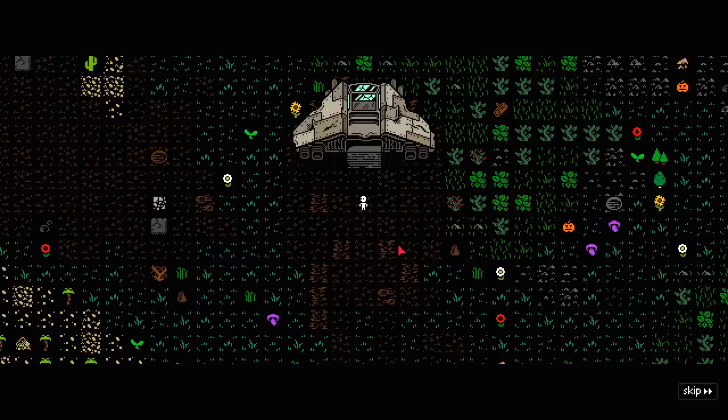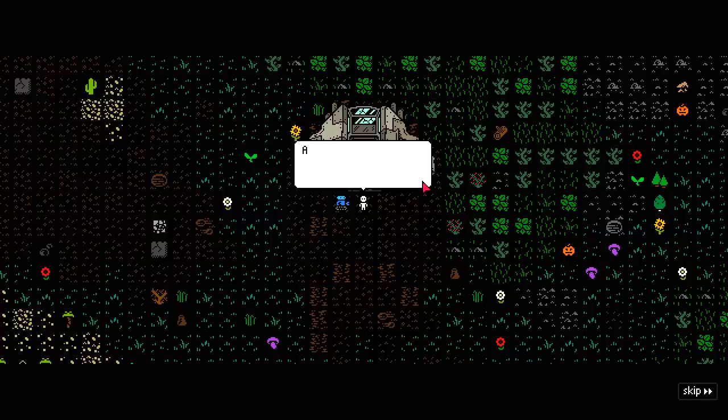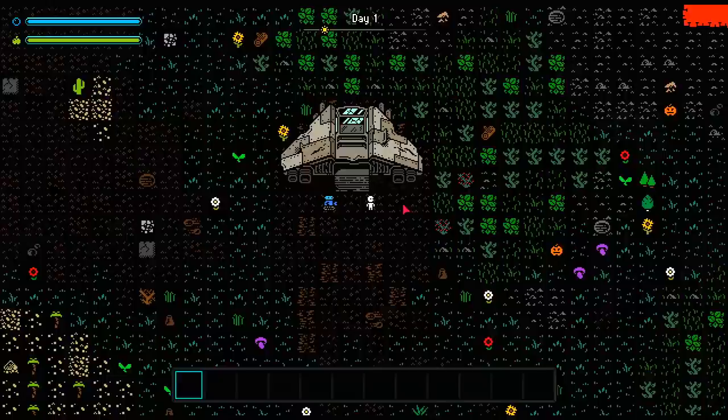Ow. That really hurt. Where am I? This place doesn't really look anything like home. Well, I suppose that'll teach me not to buy cheap spacecraft parts. Dude, you go down one back alley and buy a trans-dimensional converter without a fully flexed O-ring and you get yourself into trouble. That's how I got stranded in space too. Oh well, I suppose it's only a demo. A working robot sidekick would probably be too much to ask for — and besides, he was kind of annoying anyway.